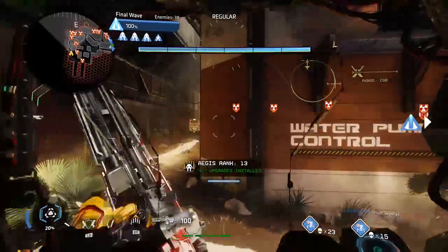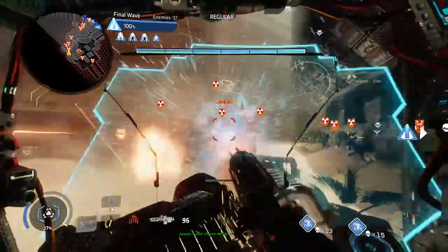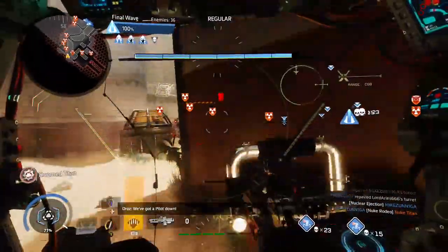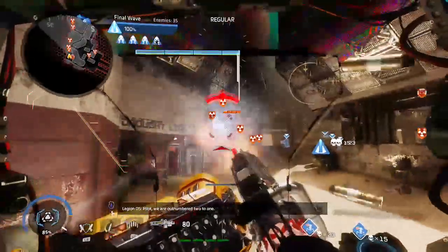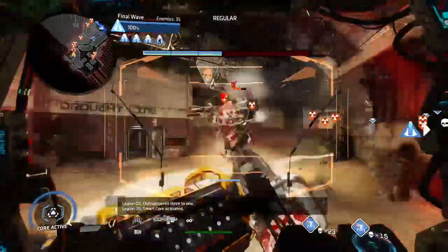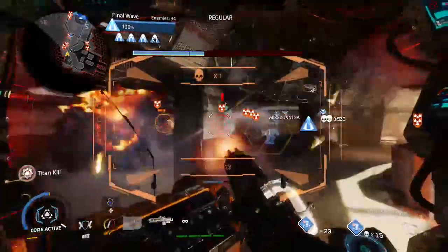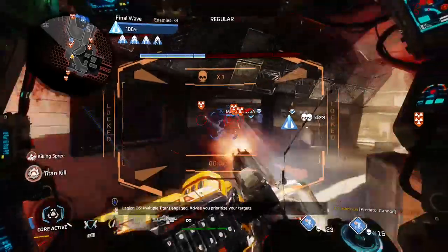Hopefully my teammates won't get in my way. Spawn as your titan, head for the nearest group of titans — just kill three of them. There we go, another titan kill. And a third titan kill — things went right! Yes, that is another killing spree!